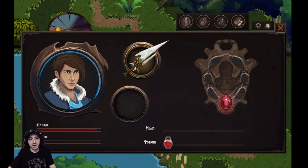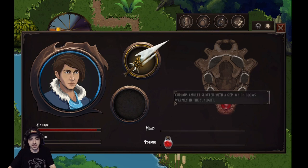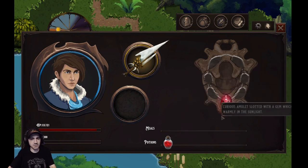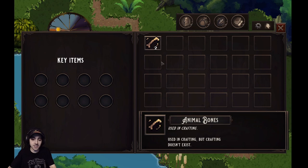Our menu has our character, his weapon, and an empty slot we don't know the purpose of yet. We have HP, SP, meals — you can actually get meals and eat them at a campfire to heal up — and potions which you can use anywhere. Here's an amulet with a gem in it; we don't know what that's for yet, but it's a big story element. Going to our items, you'll see the animal bones obtained from the enemy are used in crafting.